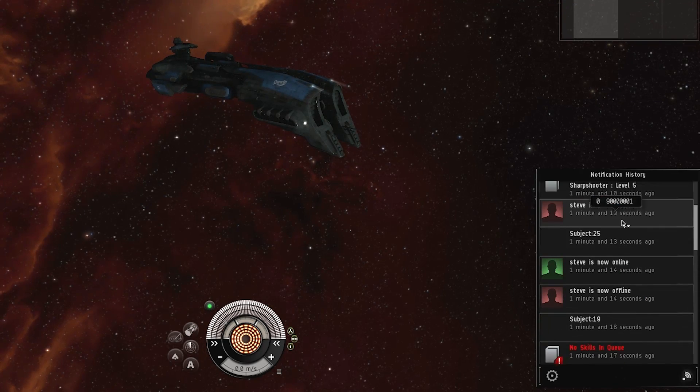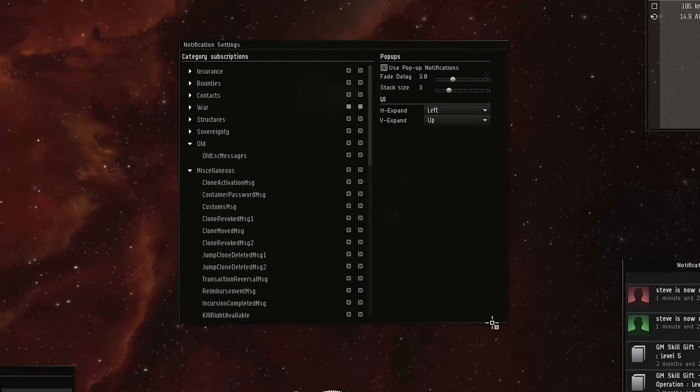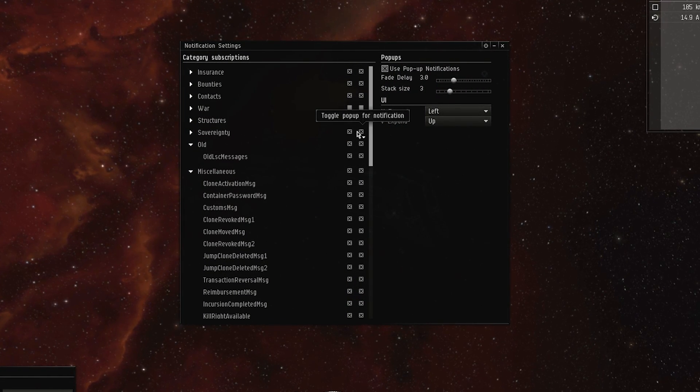We're going to be giving you the option to turn on a new feature we're calling notifications. This is a system we've built to consolidate a bunch of the messages you get all across the Eve client — pop-ups in the lower right about contacts, in the upper left about your skills, in the middle of the screen about who knows what. We're going to try and collapse all those things into one nice looking system. We're doing that because we're working on the new player experience and wanted a clean way to send new players messages, and we saw an opportunity to make improvements for everybody.